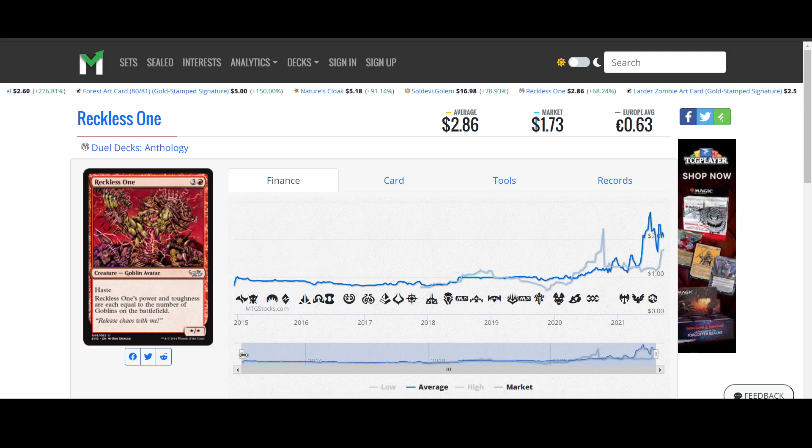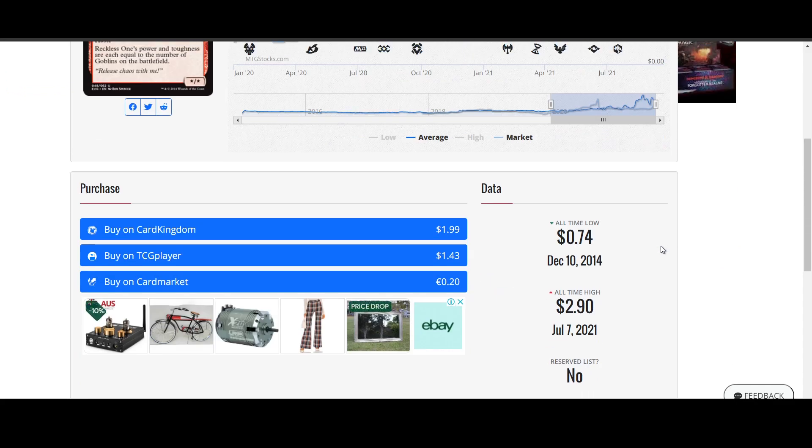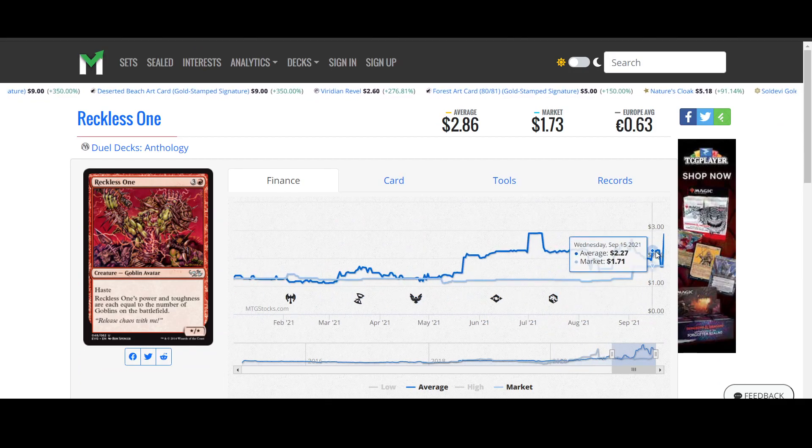Reckless One from Dual Dex Anthology — three colors, one red for a goblin avatar. Its power and toughness equals the number of goblins on the battlefield — not just yours, everyone's all together by the looks of it. Pretty fun, I guess. It's got haste, but you can probably top-end it in a goblin deck. Seems to be spiking all over the place.